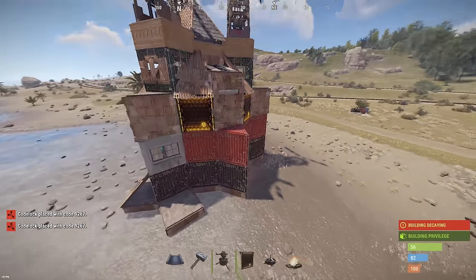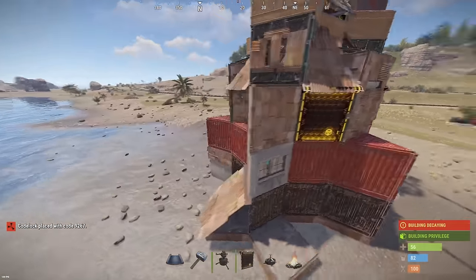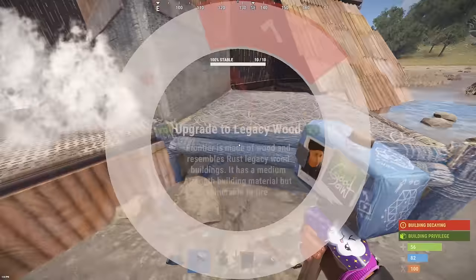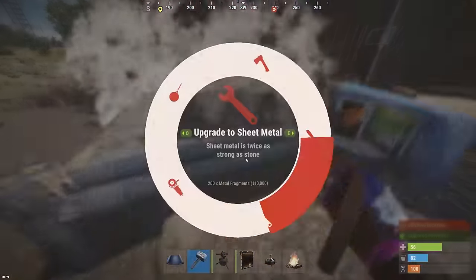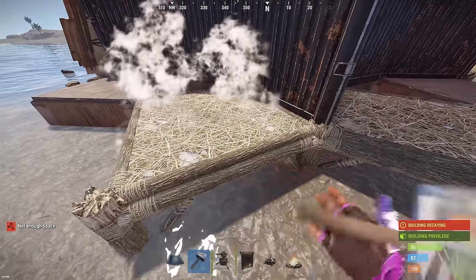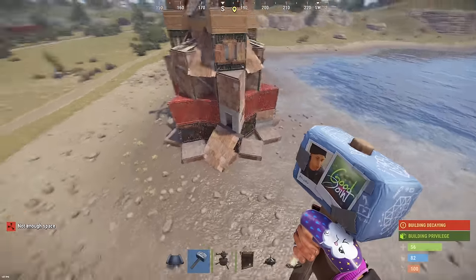Now the most important thing in this base — do you see these protruding triangular walls? We must put square foundations on these triangles. Let's start doing this from the bunker side so you don't get confused. Remember I told you that you can protect this bunker at the very beginning of construction — what I am showing you now can be done from the very beginning. The most important thing here is not to mess up with the placement of these square foundations. When all the foundations are in place, everything should look like this.